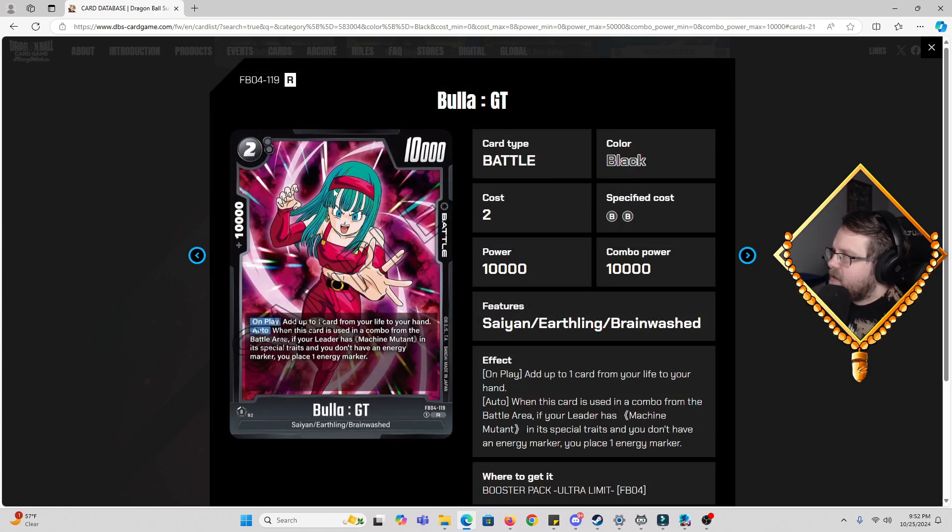Then we have Bullett GT, two cost, 10k power, 10k combo. On play it's a self-awakener. Auto: when this card is used in a combo from the battle area, if your leader has Machine Mutant in its special traits and you don't have an energy marker, you can place an energy marker into your energy area. It's a self-awakener, which is really good for Baby — Baby's really going to need that. It doesn't have the best stat line but it's a 10k combo, and using her in a combo lets you get an energy marker later in the match. Not a bad card.